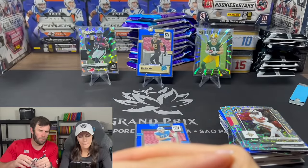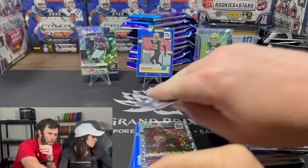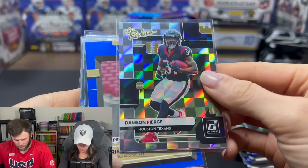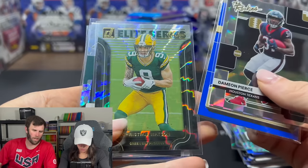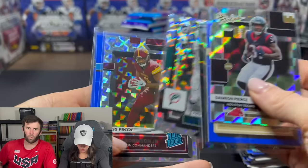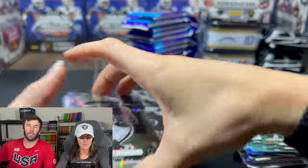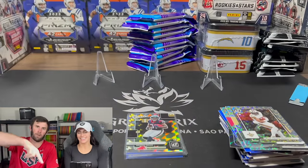But there you have it, guys — 2022 downtown hunting, unsuccessful. But we did get some cool cards and some rookies I'll probably end up sending to PSA. I like this class — I was a huge fan of Garrett Wilson and Chris Olave, so it's nice to grab some of their cards. That's going to be it for 2022 downtown hunting for now. Hopefully you enjoyed the video — if you did, like and subscribe. Keep ripping them packs, we'll see you guys.